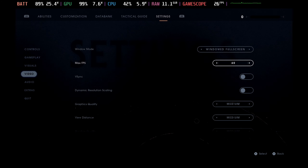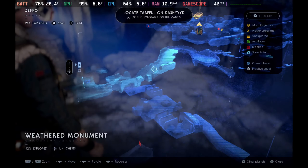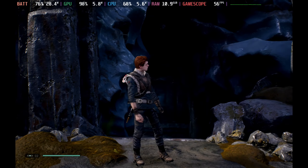Looking at the settings, I have this capped at 60 frames per second on the medium defaults. You'll see that when navigating some of the bigger maps it dips down into the 40 range, and in a lot of other areas it sticks around the 50 to 60.